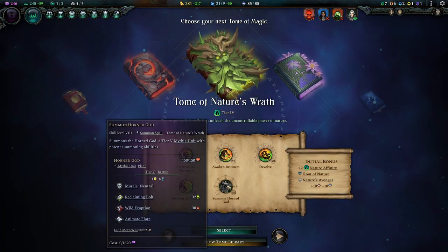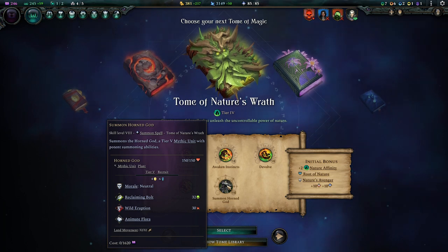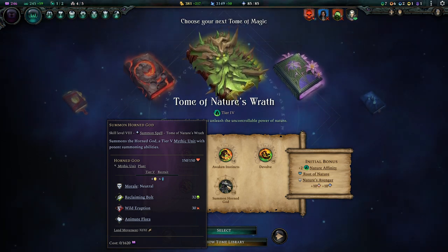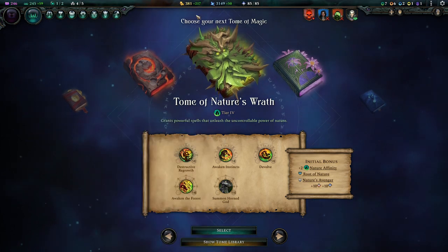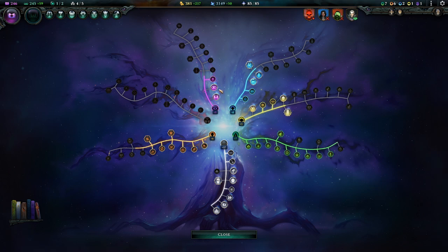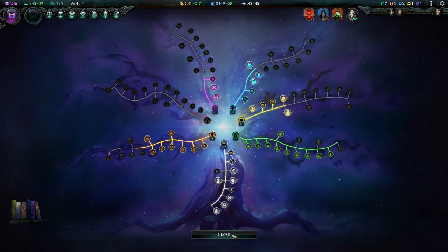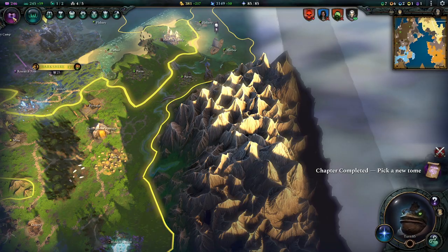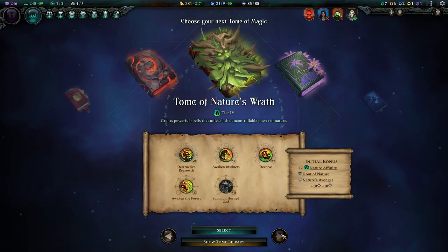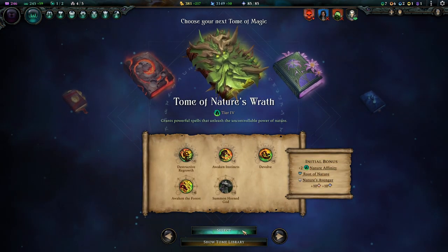We definitely need better units. These are also mythic - summon Horned God. They are summoned units, which based on our tech tree we get a bit of lower upkeep. So we might actually want to go with the Horned God rather than the Golden Golem, and I think that's actually what we're going to do.